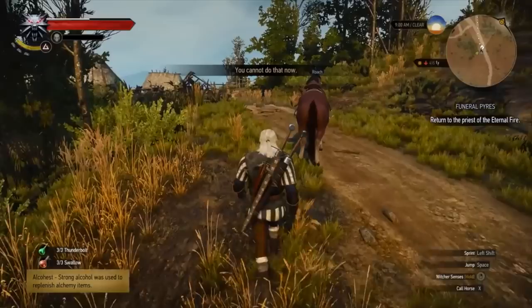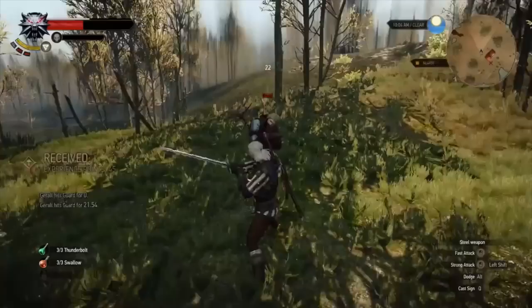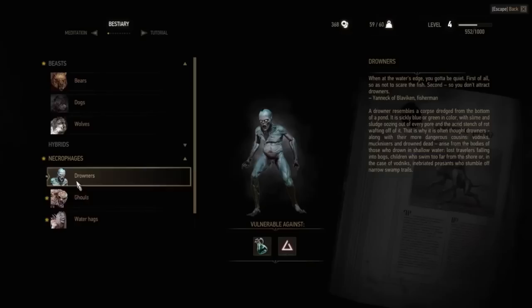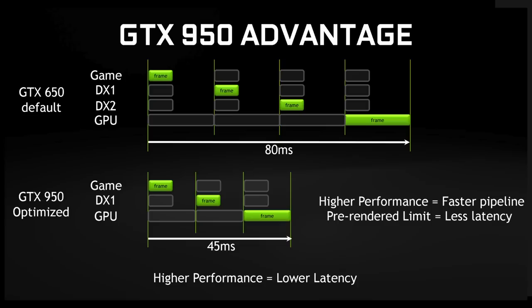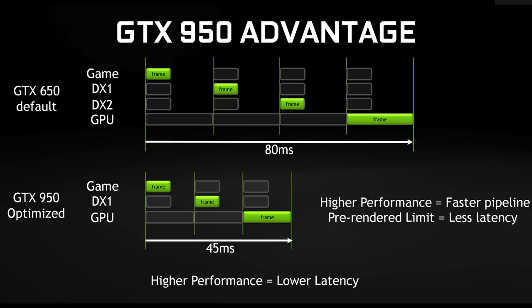Another thing Team Green is pushing with this release is improved input latency — that's the time it takes for your PC to recognize your keyboard and mouse commands. The lower the latency, the faster the response time, meaning more accurate gameplay. According to some leading esport folks, responsiveness can be the difference between losing and winning. The GTX 950 also offers a new pipeline: by cutting the pre-render buffer down to just one frame instead of two, it substantially reduces input latency, which leads to higher performance for MOBA gamers.